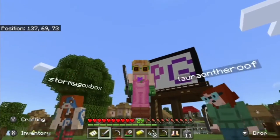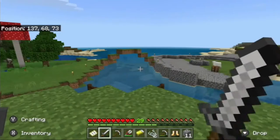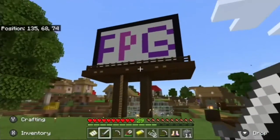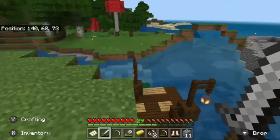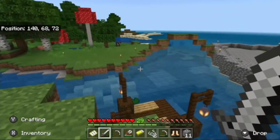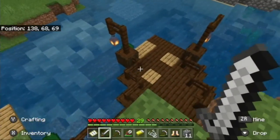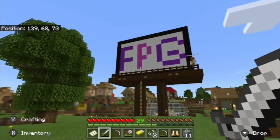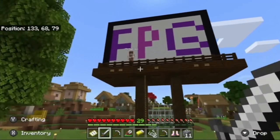Should we get started? Let's just have a little tour. I'm going to switch to first person view here. So we're starting off by the dock — if you came in from a neighboring seaside town, this is where you would enter the city. Up here the first thing you can see is the FPG billboard, which Stormy is standing on right now.